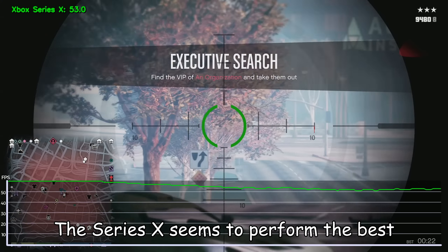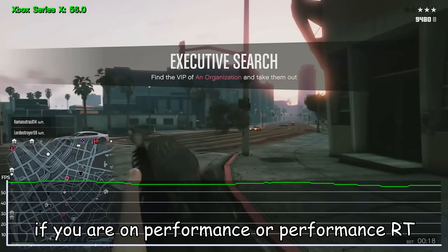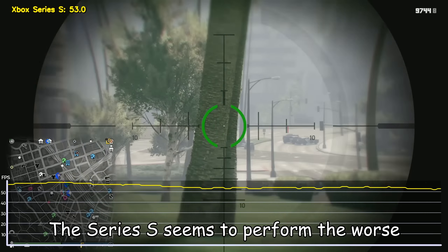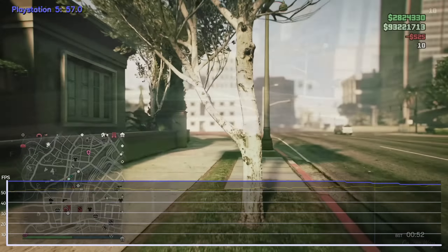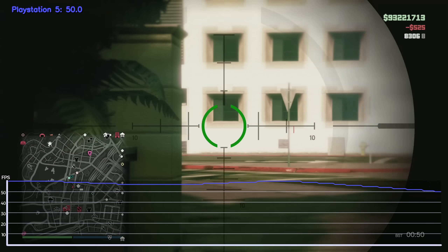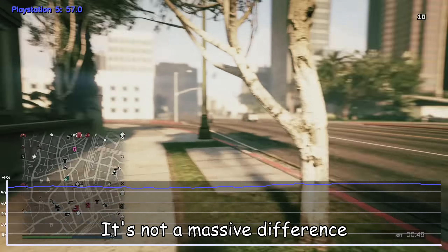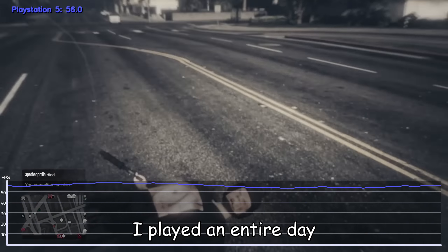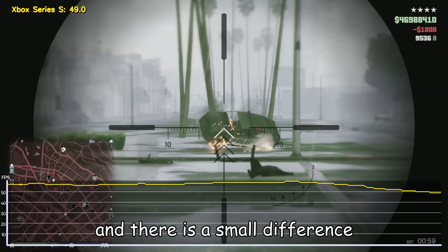The Series X seems to perform the best out of the three. And again, it doesn't matter if you are on Performance or Performance RT, it's pretty much the same. The Series S seems to perform the worst, which is of course to be expected from this kind of hardware. And the PS5 is in the middle. So yes, the Series X does perform a bit better than the PS5. It's not a massive difference, but it is noticeable. I played an entire day on Series X and another day on PlayStation 5, and there is a small difference.